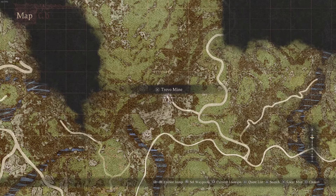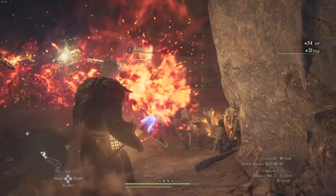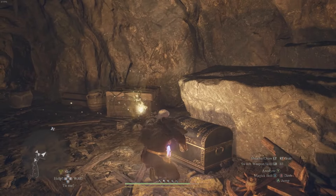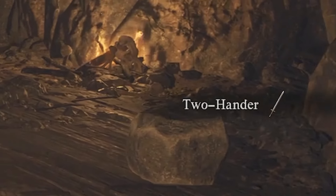Let me skip ahead to the Trevo Mine to show you what you're looking for. Roughly when you get into the cave and reach one of the very first open chambers, you will see a chest. This chest is going to have a two-hander — a big two-handed sword — and this is the weapon you need to unlock the warrior vocation.